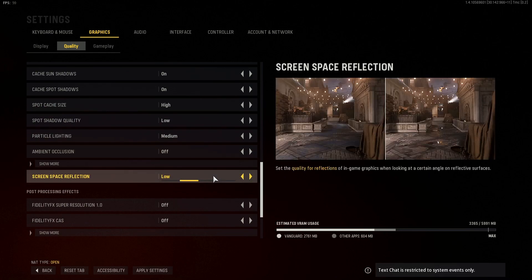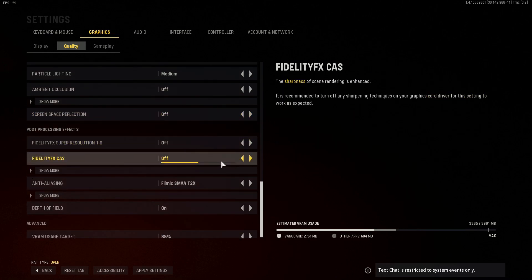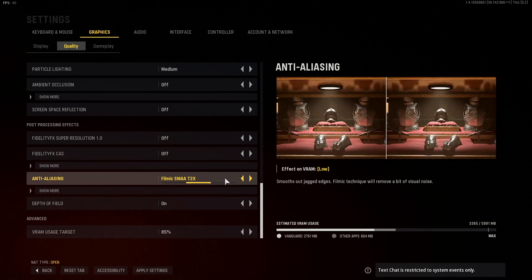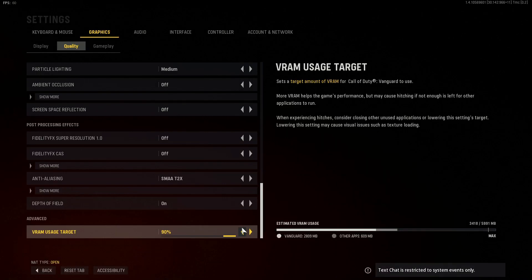Scrolling down more, turn off Screen Space Reflection as well. Further down, find the Anti-Aliasing option and set it to SMAA T2X. Finally, for VRAM Usage Target, change this to 90%. Once you have changed all that, press Apply Settings and jump into game. You should see a massive improvement in both the performance and framerate in Vanguard.